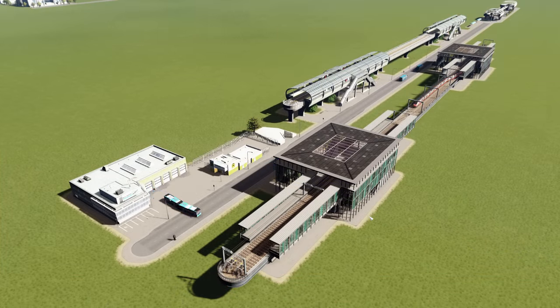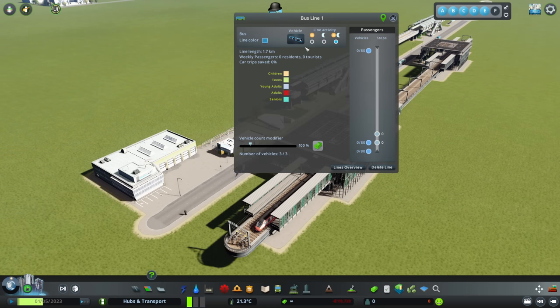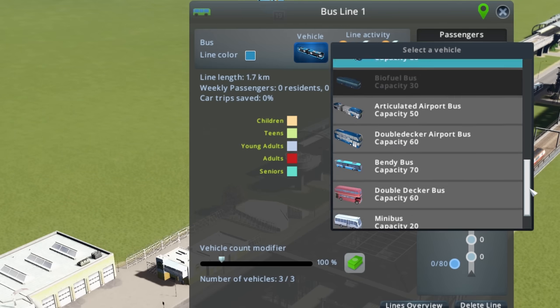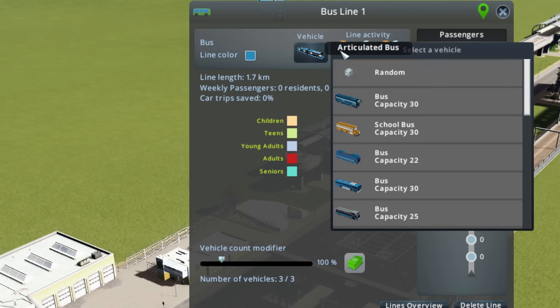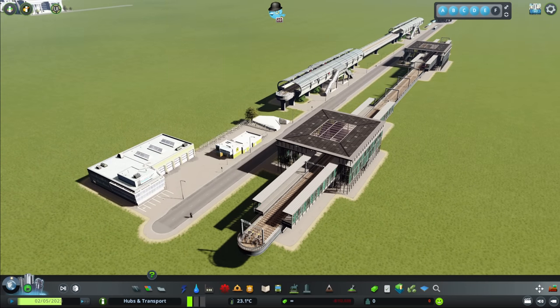There are also improvements to the game itself. If we go into the line details, now any vehicle you choose on any line has the capacity written underneath — which is absolutely fantastic. Before, you'd have to swap the vehicle to check capacity, but now it's all listed there. That's the same for trains, trams, the works.